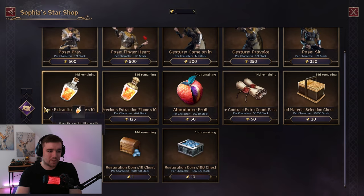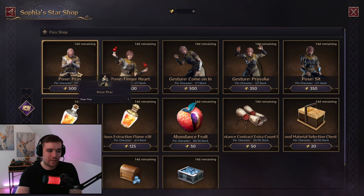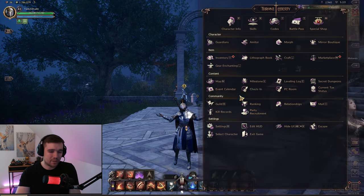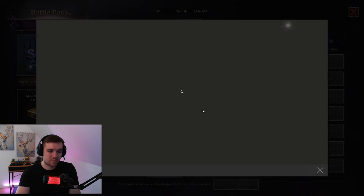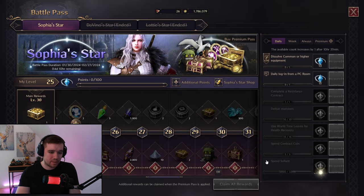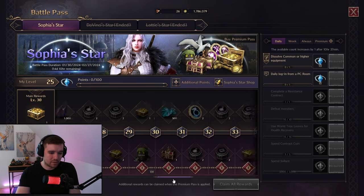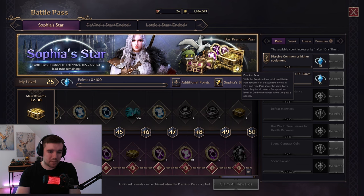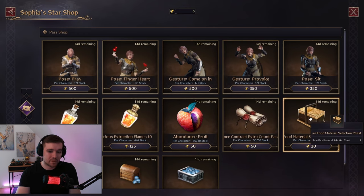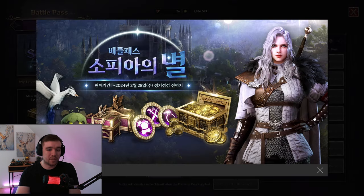You also have this Star Shop here, which I'm not 100% sure about. It's some kind of shop where you use star crystals to get poses and items, but where you get those star crystals from — whether it's from the premium row or elsewhere — I honestly don't know. That's not too important though; we've covered everything that is important here.